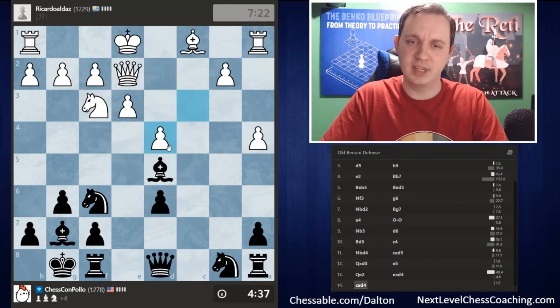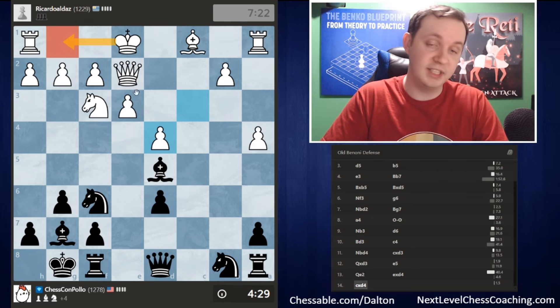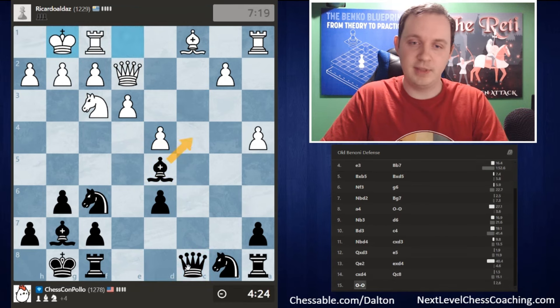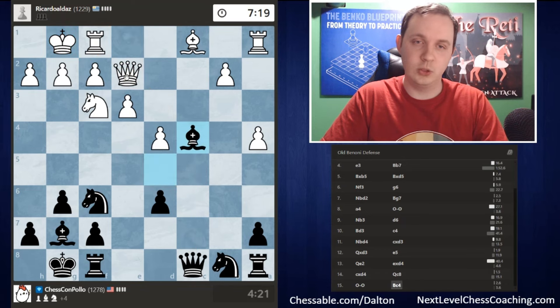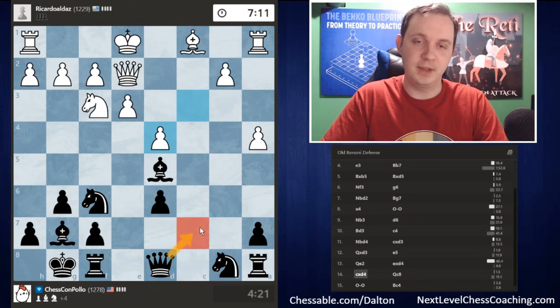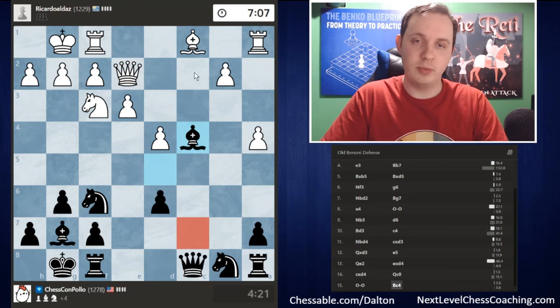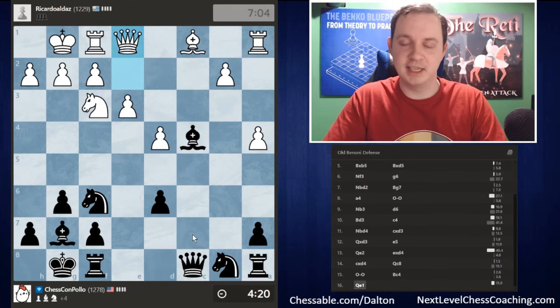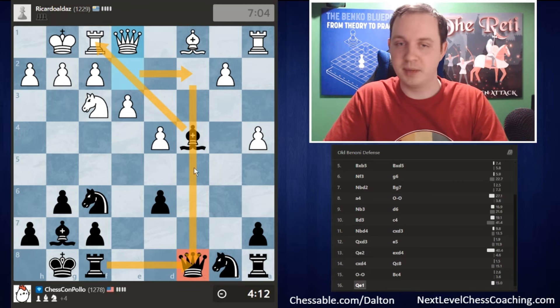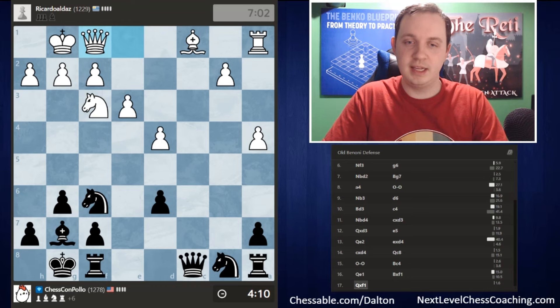In this game we focused on the center — getting rid of the d5 pawn, trading their d-pawn for our b-pawn — and white made mistakes by moving pieces back and forth. They lost one piece and are about to lose a second. They move the queen to avoid the pawn fork, but we take the knight anyway. We're ahead a significant amount of material. They take back with the c-pawn, and I'm going to play the annoying move queen to c8: if white castles, I have bishop to c4, which skewers the queen to the rook and wins more material.